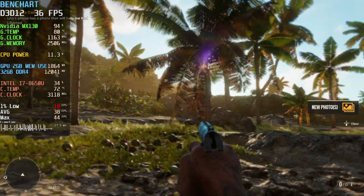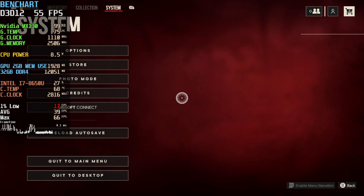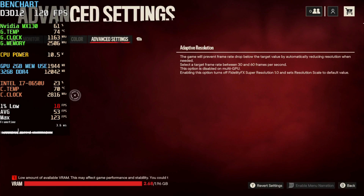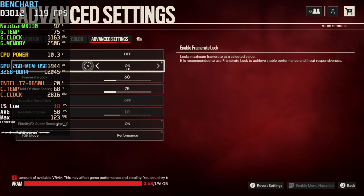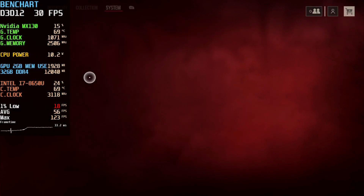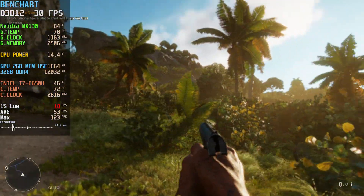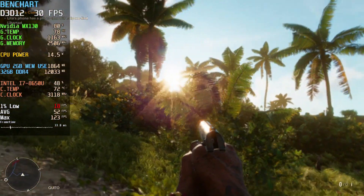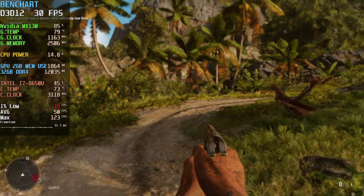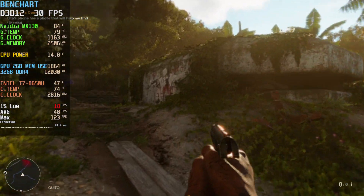One of the issues I have with this game is that, since you can only go windowed or borderless, the frame times are all over the place and everything looks weird. One of the ways to fix that is to lock the game to 30 frames per second, which is the most stable frame rate we can get on this GPU. If you do that, as you can see, the frame time graph is okay, the image looks stable, it's not jittering all over the place — so it looks like a smooth 30 frames per second.